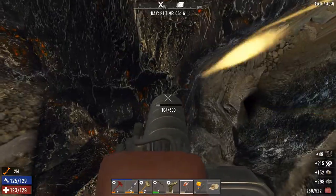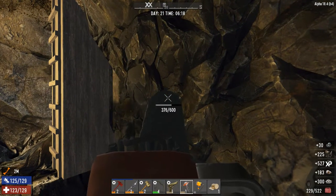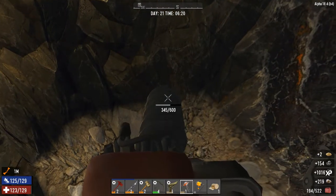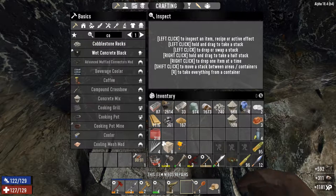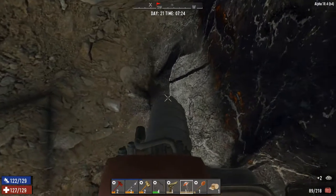I figure the easiest way to get stone is probably just to go into the mine and start gathering some coal and iron. The coal might allow us to make a bit more gunpowder as well, so probably not a bad idea. Sometimes the augers bring screamers — I've noticed that — but I haven't had that problem yet; hopefully I don't jinx it.